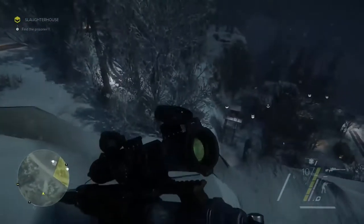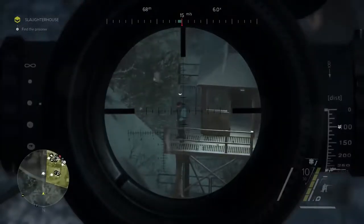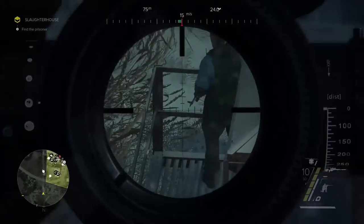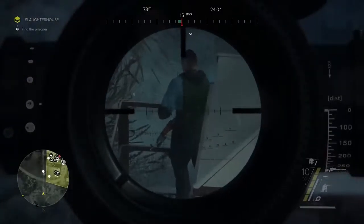It's always a good idea to start with the most isolated target. This separatist right here in the tower — we're going to zoom in on him, set the scope 200 meters to combat bullet drop, check the wind, and pull the trigger.